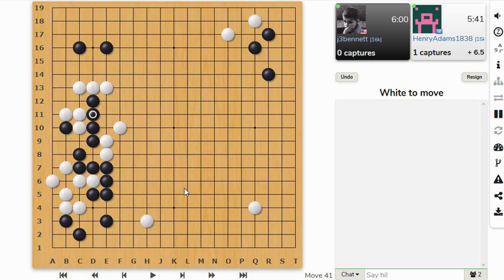That was an interesting experiment — that kind of jumping out in the middle. There are still big places on the board, so we'll see where he decides to play. I think he doesn't need to respond over here anymore. Maybe I didn't even need to save that stone — maybe that was too small for this stage of the board.